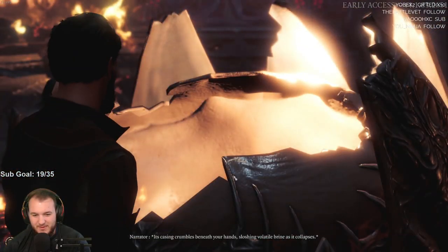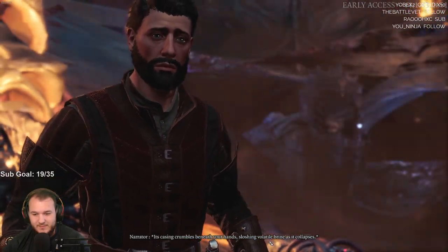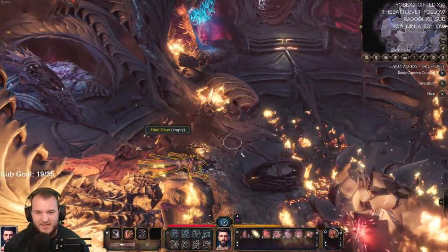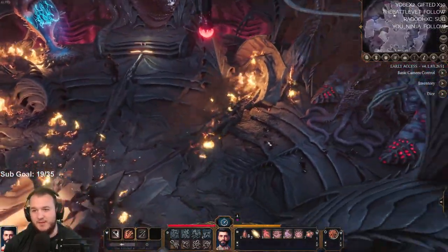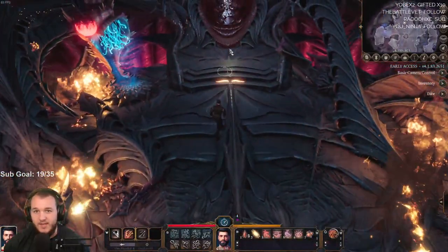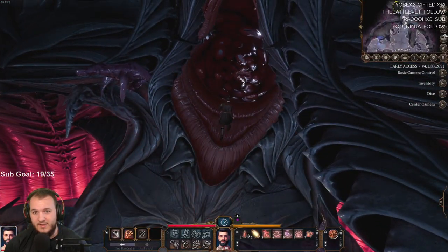Reach toward the pole — its casing crumbles, spin it through your hands, sloshing volatile brine as it collapses. This reminds me of the days of Dragon Age, which is one of the reasons why I love the game — you could have conversations like so up close. The RPG-ness of it. Love it.